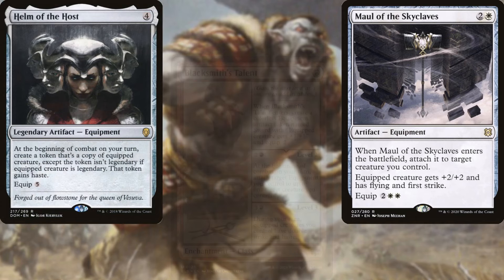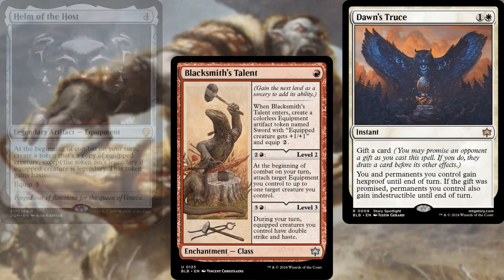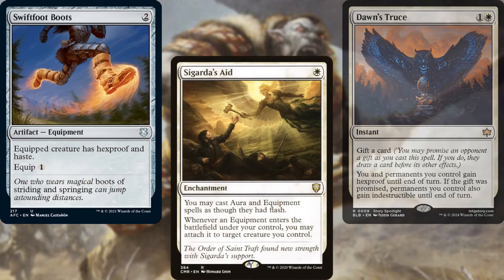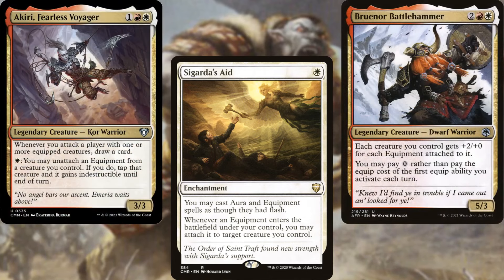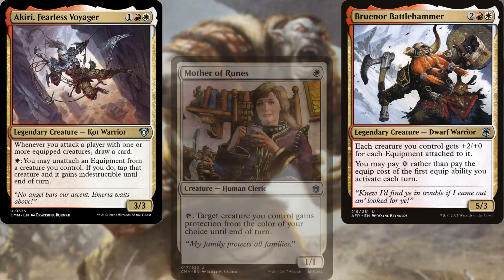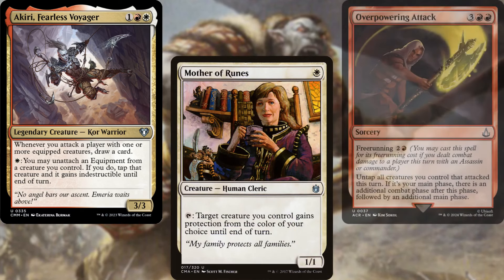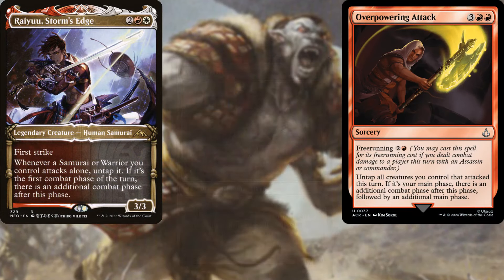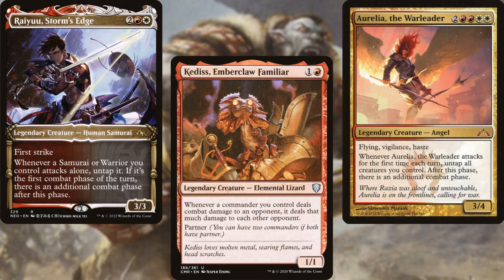Supporting our plan, we've also got Blacksmith's Talent, Dawn's Truce, Swiftfoot Boots, Sigarda's Aid, Bruenor Battlehammer, Akiri, Fearless Voyager, and Mother of Runes. Finally, to help close out the game, we've got Overwhelming Attack, Ryu's Storm's Edge, Kediss, Emberclaw Familiar, and Aurelia, the Warleader. Gotta love extra combat steps.